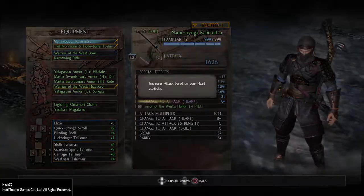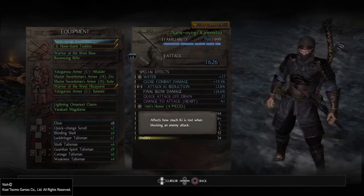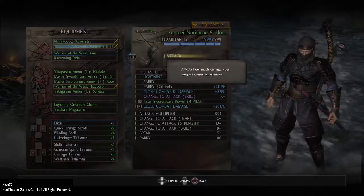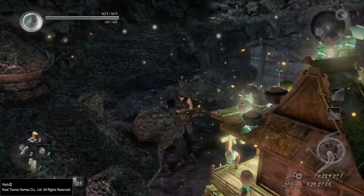The most important factor when it comes to blocking is the parry stat of our weapon. The higher this stat is, the less ki damage we will sustain from enemy attacks. Simple enough, right?